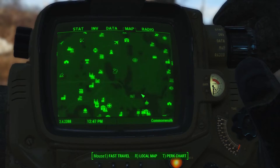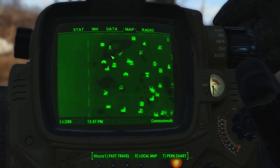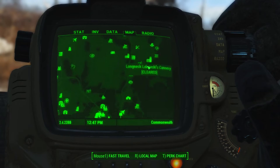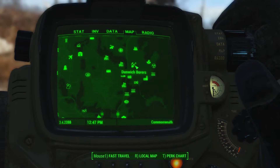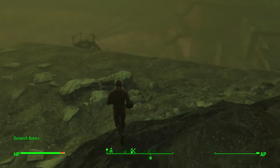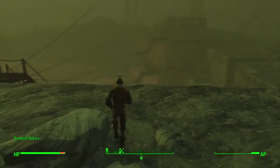Next gun we'll be moving on to is the Kremstooth — sorry, I forgot the location for a second. Kremstooth can be found at Dunwich Borers, off to the right side — the east side of the map.